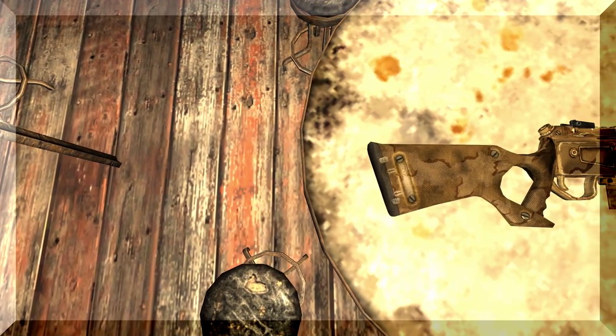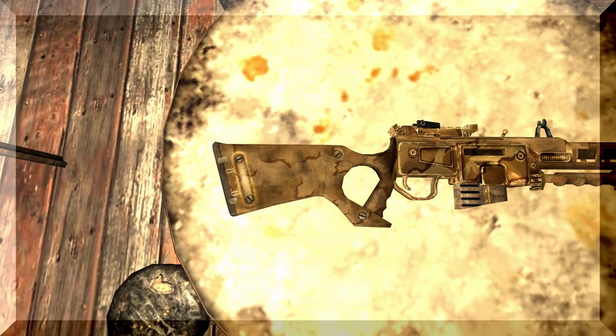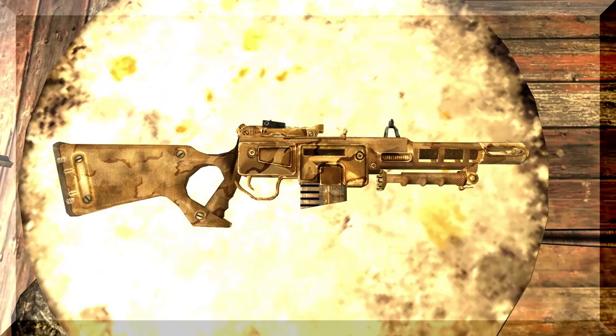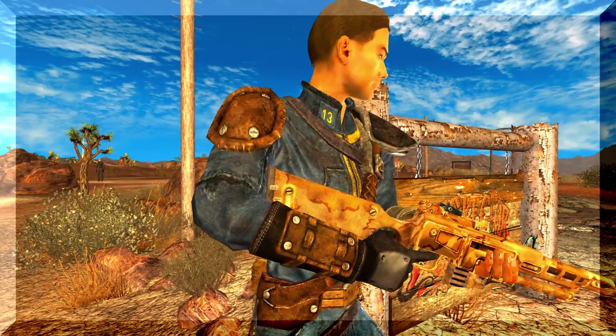The Gobi Heavy Assault Rifle is, you guessed it, a fully automatic assault rifle. The rifle takes 308 rounds in a 20 round magazine, requires six strength and 75 guns, and weighs about 10 units. It shoots 420 rounds per minute with a 35 base damage and 10 critical.